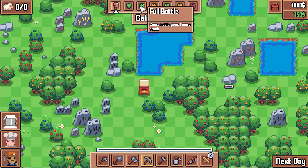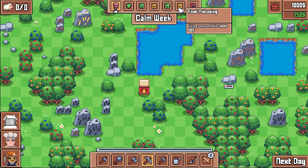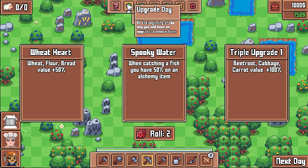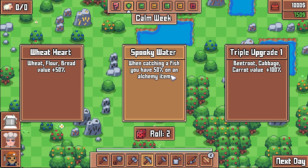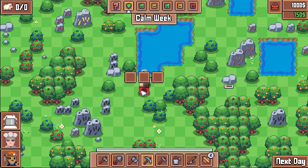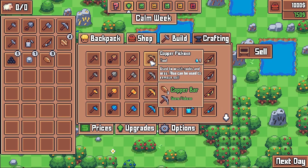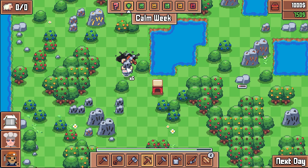When all your energy is gone and the day ends, you get to choose an upgrade. Options include things like wheat flour bread value increase, a 50% chance on alchemy items when catching fish, or beetroot, cabbage and carrot value plus 100. I'm taking the beetroot cabbage and carrot boost. Then grab your copper bars, go to crafting, and you now have a copper pickaxe - which uses less energy when mining.